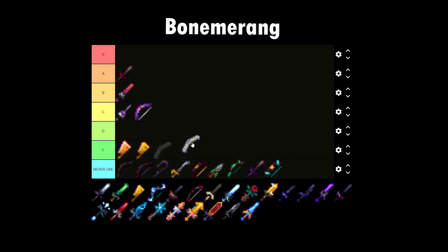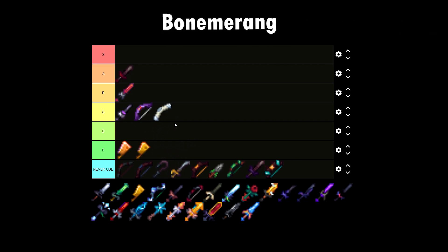Let's talk about the Boomerang. I'm going to put this on C tier. If you have money, it's a really good weapon for early game players. If you reach higher floors, there are better alternative weapons like the Spirit Bow.